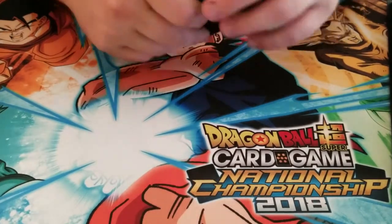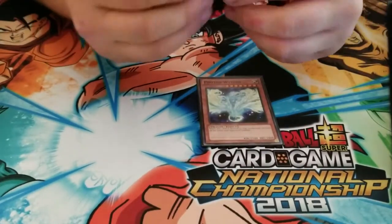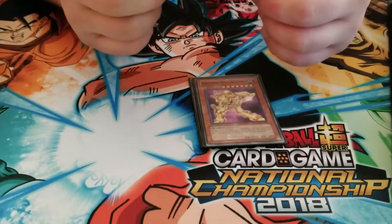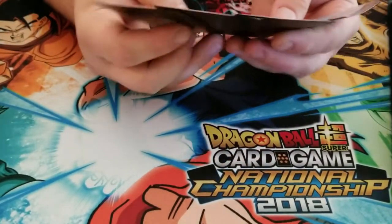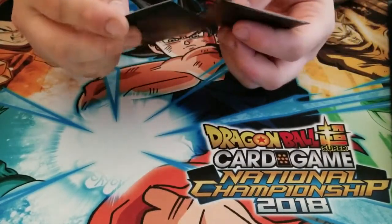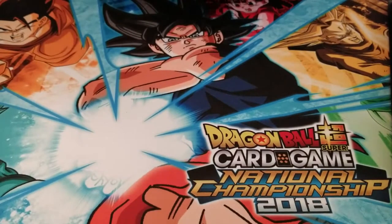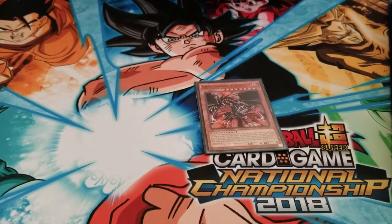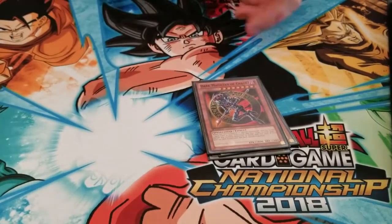We're starting to get down to low numbers now, so level seven monsters with effects include Photon Wyvern, Odd Eyes Dragon, Elemental Hero Blade Edge, and Barrel Dragon. Most of these are pretty much classics. Photon Wyvern I don't think was ever in the show, but it's a cool card, I like it. And there are only three level eight effect monsters — they are Gandora the Dragon of Destruction, Guilford the Lightning, and Dark Magician of Chaos.